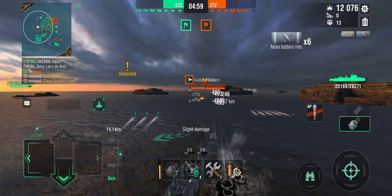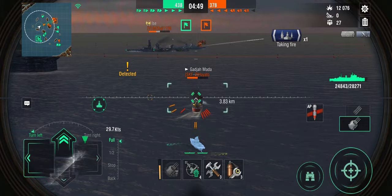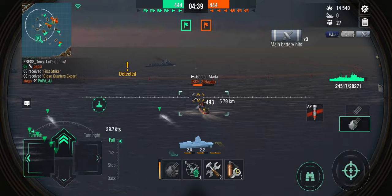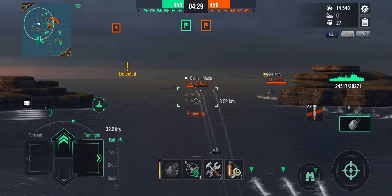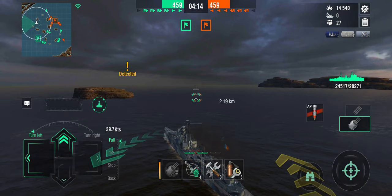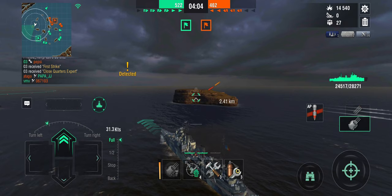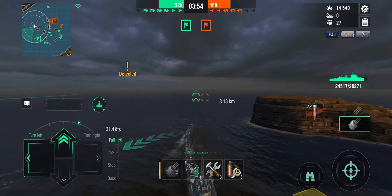There was a destroyer spotted on our left briefly — I'll get back to you. I'm going to duel the De Ruyter and dodge the inevitable torpedoes. Yep, there comes the first spread — two launchers on the De Ruyter, so a second spread is coming. There comes the second spread — I thought he'd drop on my other side but he's running away, as he should. I'm not chasing him because a destroyer was spotted on the left side, probably heading for the capture circle. I've got De Ruyter on low hit points but I'm going after that flanking destroyer.